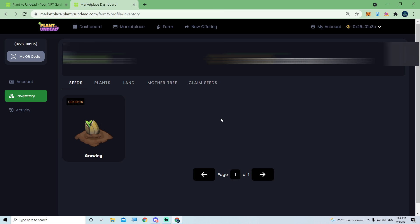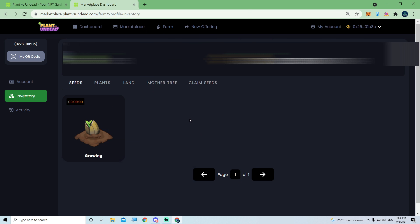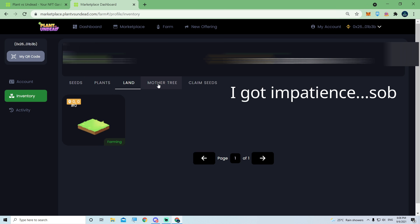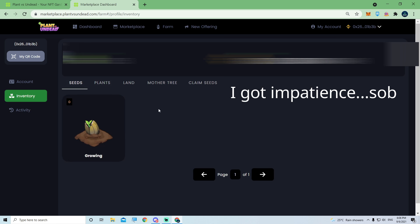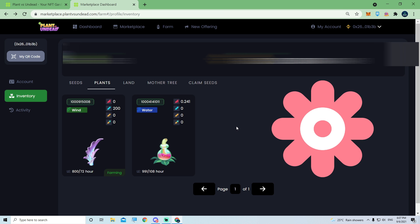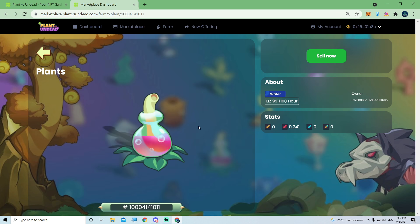Here we are, five seconds before 24 hours. Just wait to see whether the seed disappears — once it disappears you can find your plant. I got impatient and refreshed; you actually just need to wait until the seed disappears on its own. I pressed on the picture itself, then pressed back, and the seed was gone. And voilà — that's my first seed plant! It's a water-type plant, not so bad. It's not light, not parasite, not fire — it's water.